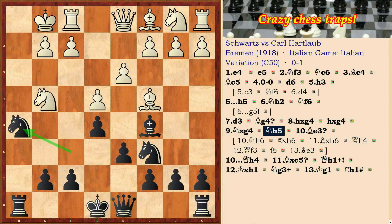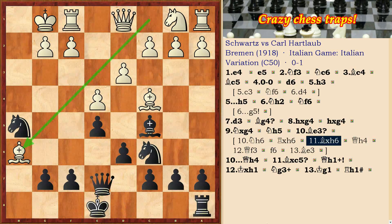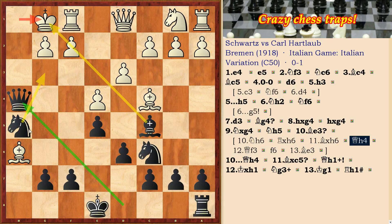Nh5 — black frees the way for his queen from d8 to h4 square. In this position white mistakenly plays Be3. White must return a piece: Nh6, and after rook takes h6, bishop takes h6, Qh4 with the threat Ng3 and checkmate on h1.